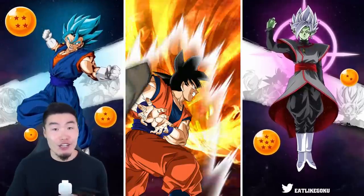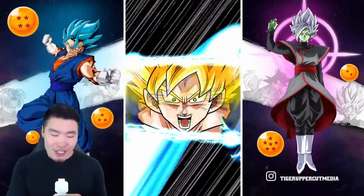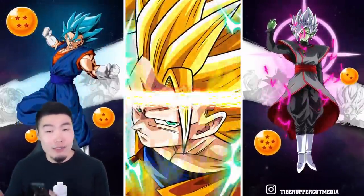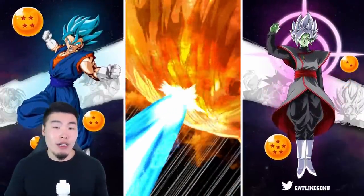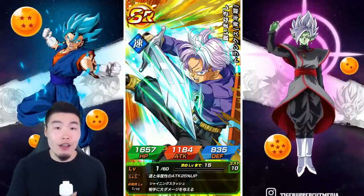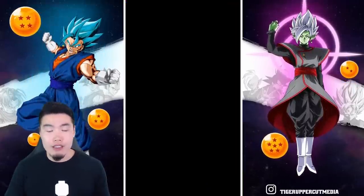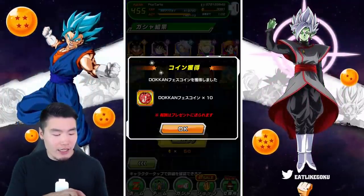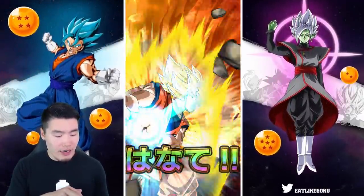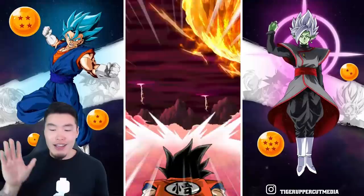Next up is Trunks holding Mai — similar to how we say Hercules on Boo — and I'm pretty sure it works exactly the same way. On a Dokkan Fest banner it's going to be a Dokkan Fest exclusive, and on non-Dokkan Fest banners with LRs it's a guaranteed LR. It could be any LR or any Dokkan Fest exclusive featured on that banner, so Trunks and Mai appears to be the exact same as Hercules on Boo.